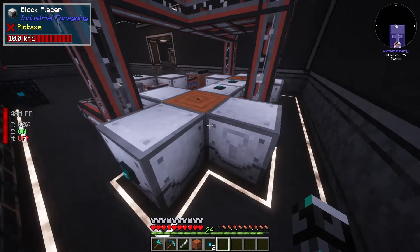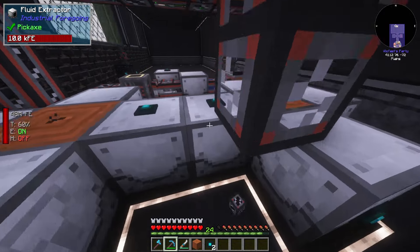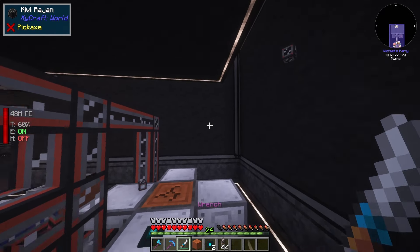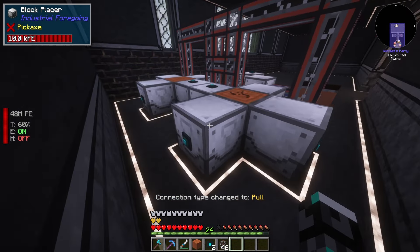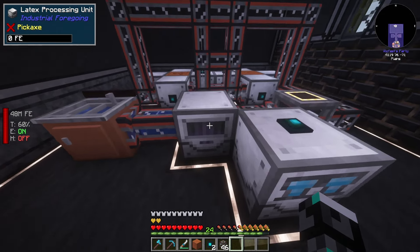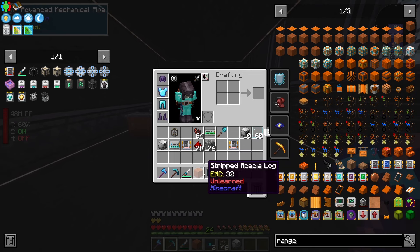The block placer is now working. I rearranged the setup so I have an easier time seeing what's going on - one less fluid extractor, but it shouldn't be much of an issue. I can just bump it from the front, wrenched out the extras, and it gives me a lot more space to put importers importing Acacia logs into the machines. We should now have a decent enough power supply.